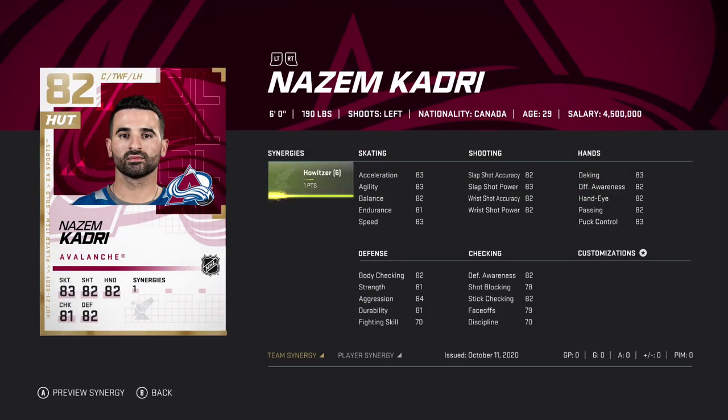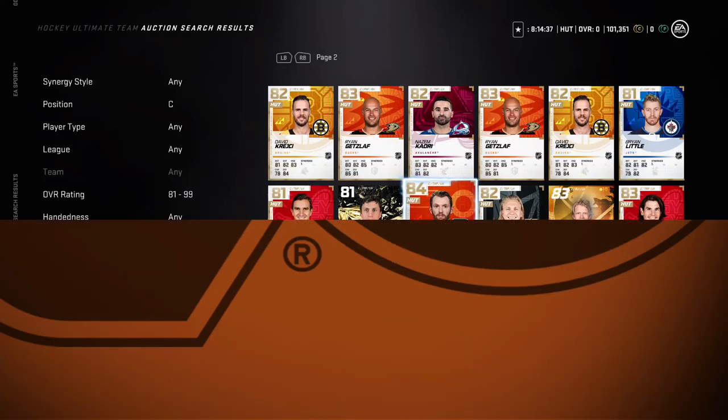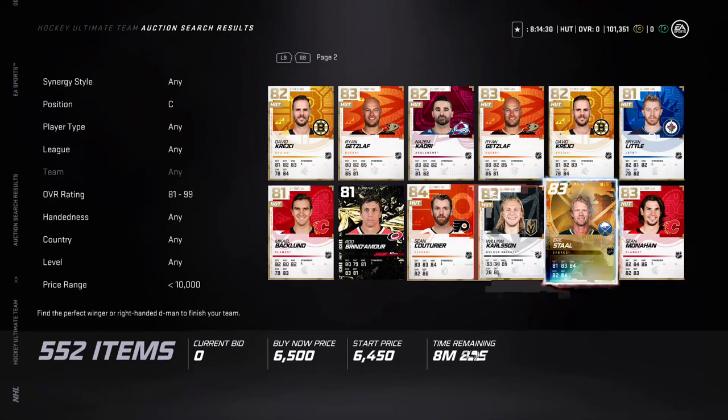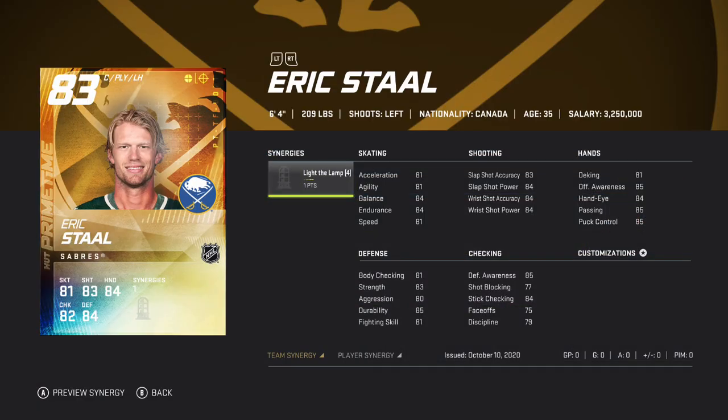Kadri would. He's got 83 speed and 79 face-offs. A little bit smaller — 6'1", 190 — not terrible. Couturier is the better option though. He's got 85 face-offs and 83 speed. He's a huge player and has very good defense, so it's not just big and big.